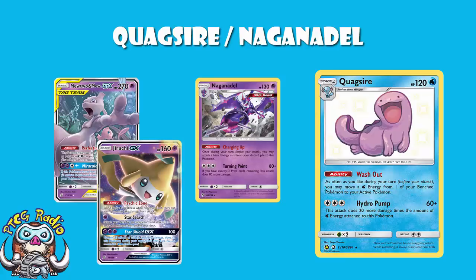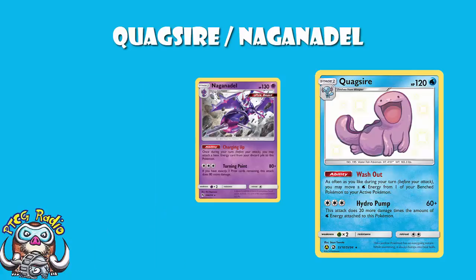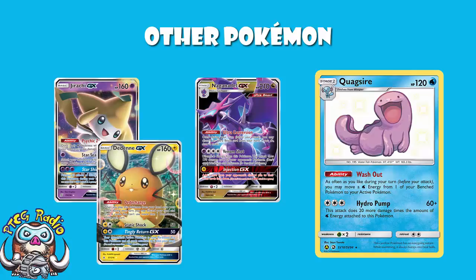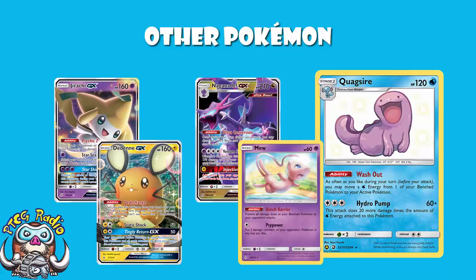We've got the newer Naganadel GX, the second one, and this is phenomenal for multiple reasons. The ability's really nice — it allows you to discard an Ultra Beast from your hand and draw free cards. But it's also got Venom Shot: one psychic, one free colourless energy — you discard two energy and do 170 to the bench. And the great news is that with Naganadel and Quagsire, you can just replenish the energy every turn and do this over and over. If your opponent benches a Jirachi or a Dedenne, you're golden. They can play Mew, but if they don't get the Mew down quick enough, you can just start wrecking their bench.